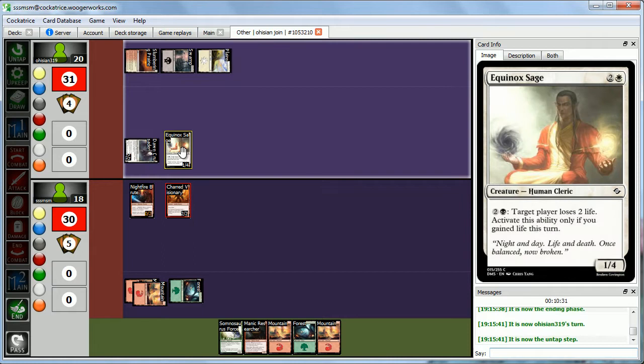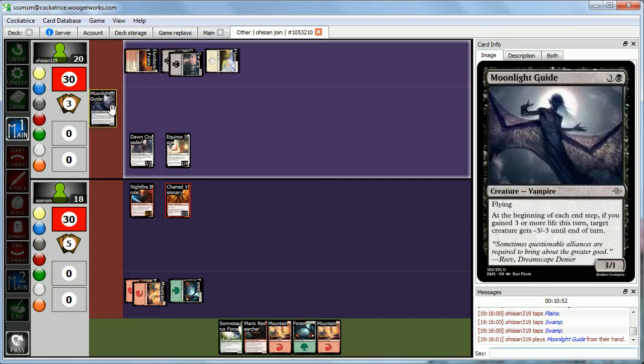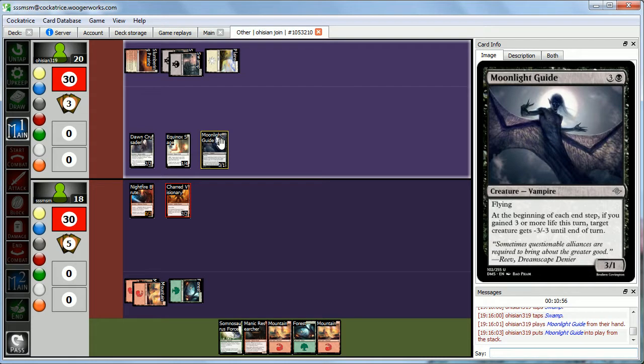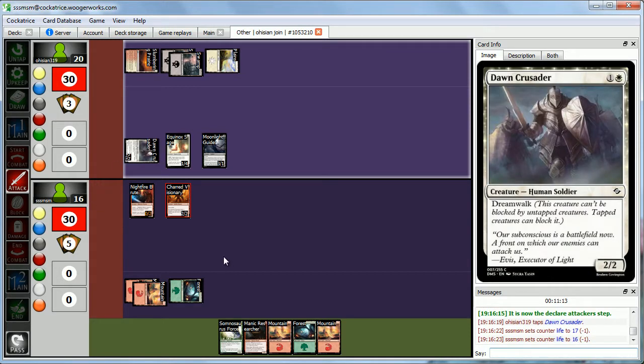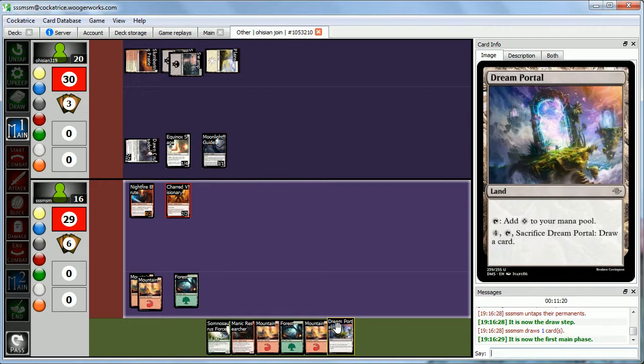Abby's probably not going to be activating the Equinox Sage ability a ton right now because it costs three mana and she has to have a way to gain life. She has a couple ways but not a ton, and a lot of them cost mana. Moonlight Guide enters — Abby had one of those payoffs for gaining three or more life during a turn. It's a 3-1 flying, and at the beginning of end step, if she gained three or more life, a creature we control gets minus three, minus three. Very scary. No current way to block the 2-2, so we take two.